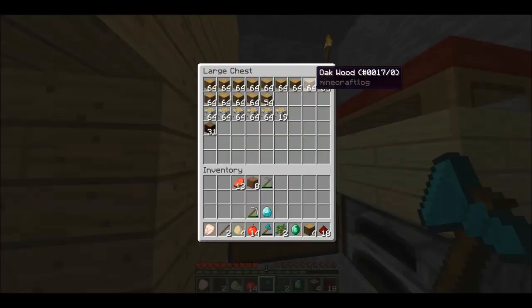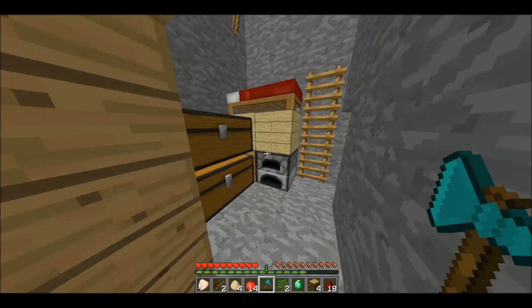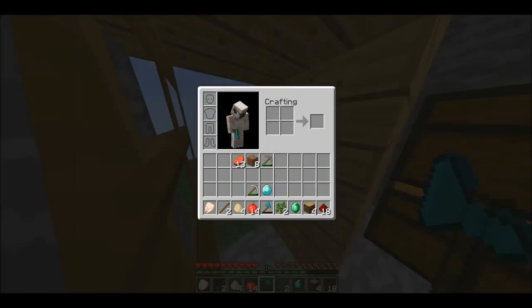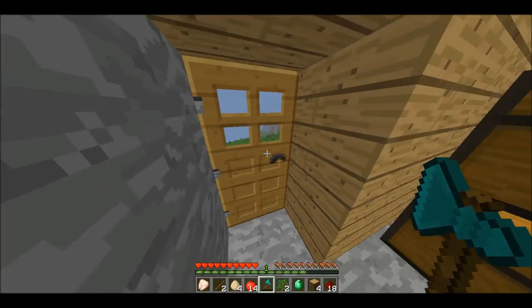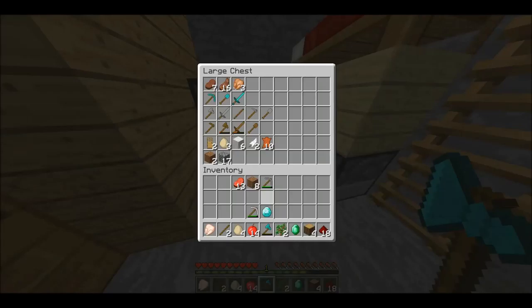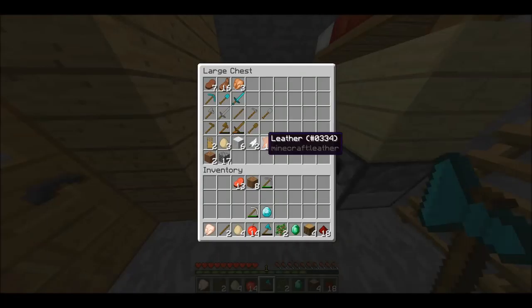We also got, from clearing the forest, quite a lot of wood. I'm probably gonna be using a lot of the oak wood today. In that house, we plan to build a nether portal. We don't have any nether materials yet, but I think we have a diamond pickaxe — yes, we do — and so we're going to use that to mine some obsidian, then put a nether portal in our house.